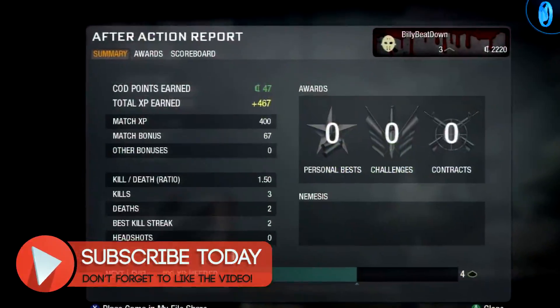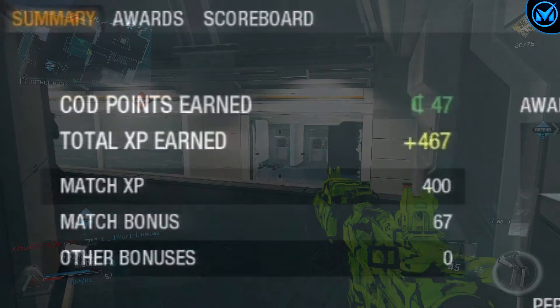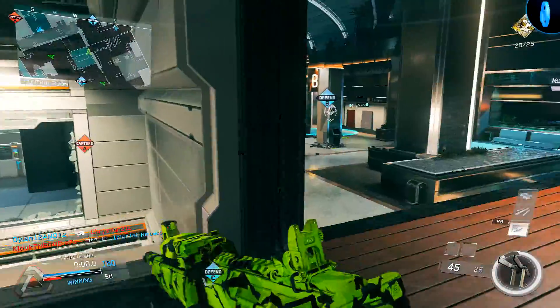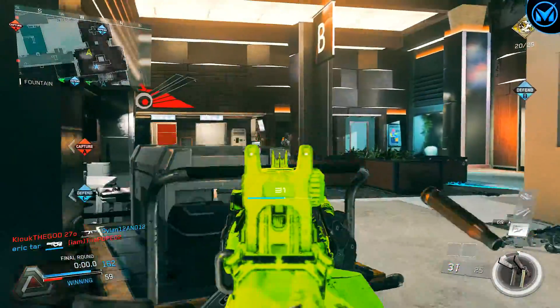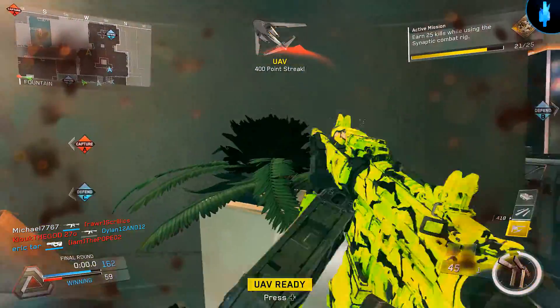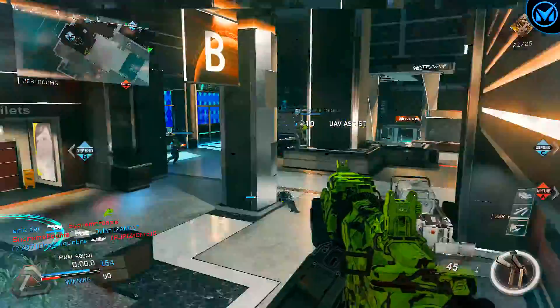As you guys know, Call of Duty Points actually started off way back within the original Call of Duty Black Ops game. Within that game, CoD Points were actually the main currency where you could use them to buy weapons, perks, and anything from Create-a-Class was basically purchased with CoD Points. You were also able to wager your CoD Points within wager matches and earn big money.